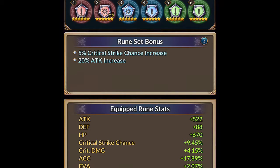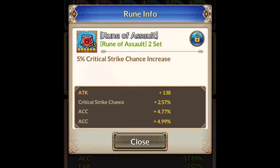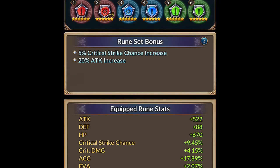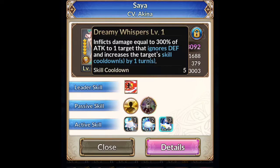For now I have 20% attack increase and critical strike chance — I kind of made a mistake but I'm going to keep this room and possibly that one. I want to see if I can get all of her runes with crit strike chance so I can increase her damage potential, because with this skill she's apparently one of the highest DPS characters in the game.